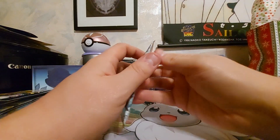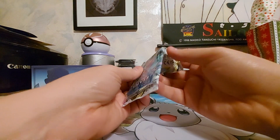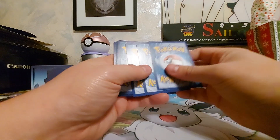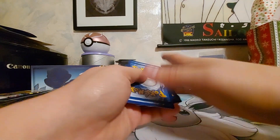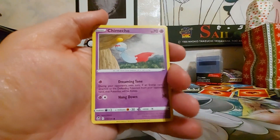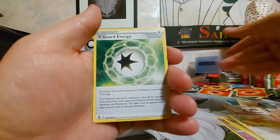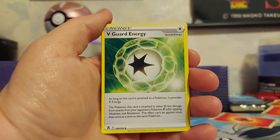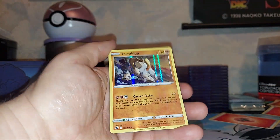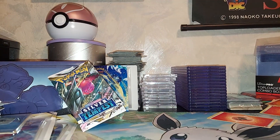Let's open the single pack of Silver Tempest. The light is not on and I can't turn it on, so that's really bothering me. Vampy, Dreepy, Buneary. I think I know why — hey, look at us, figuring stuff out. And a Holographic Terrakion is the hit, if you want to call it a hit.